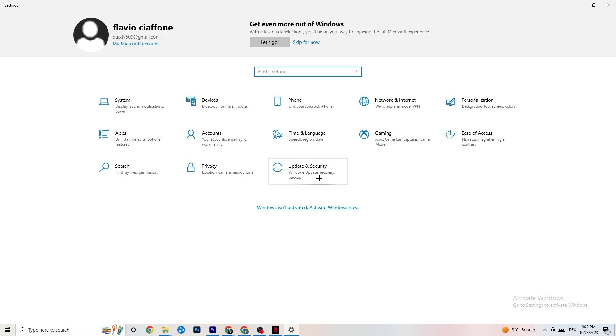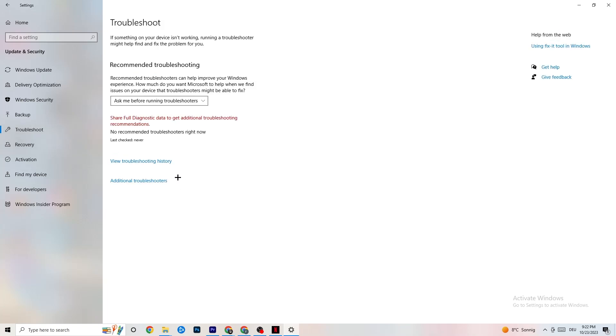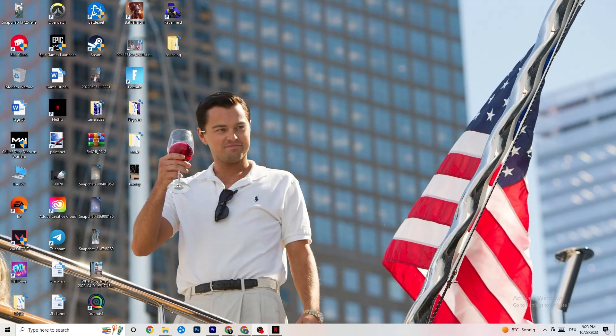The next thing: click on Update and Security, and stay on Windows Update. This sounds basic but trust me, updating every single driver on your PC will help a ton. Click Check for Updates — mine was last checked today, but some PCs don't have this automated, so do it manually. Also click on Troubleshoot — your operating system can find any broken data that's causing issues and will delete or repair it.